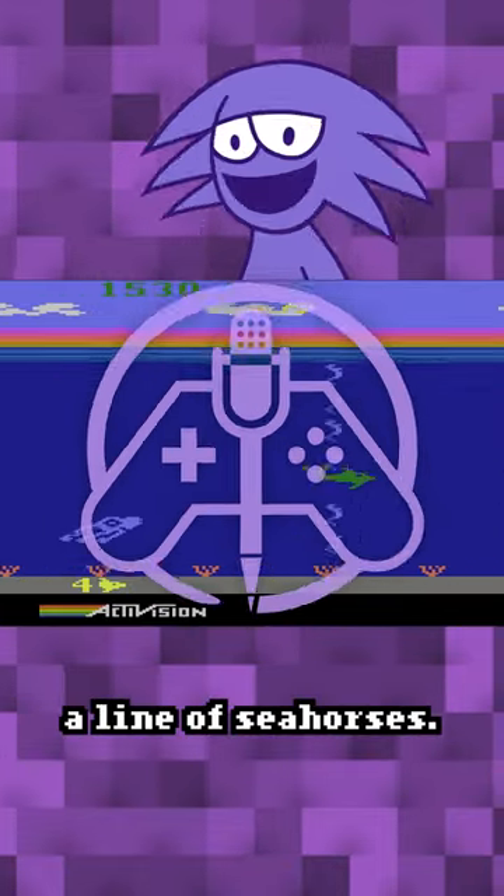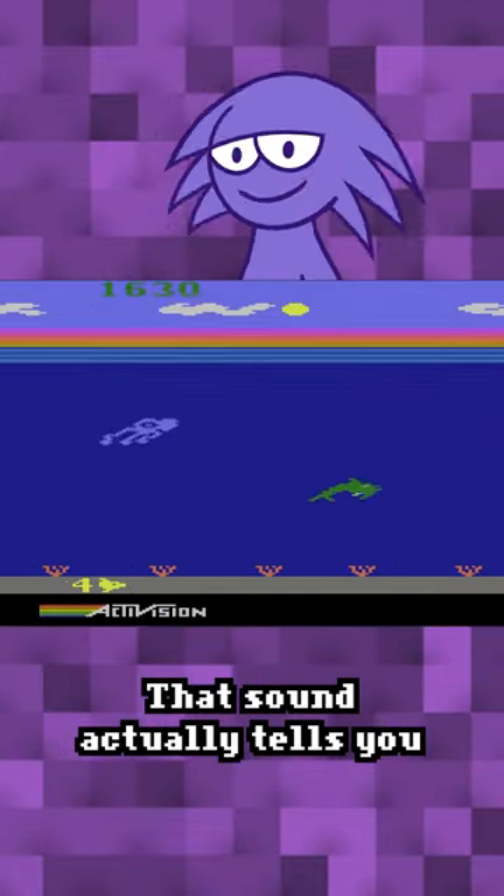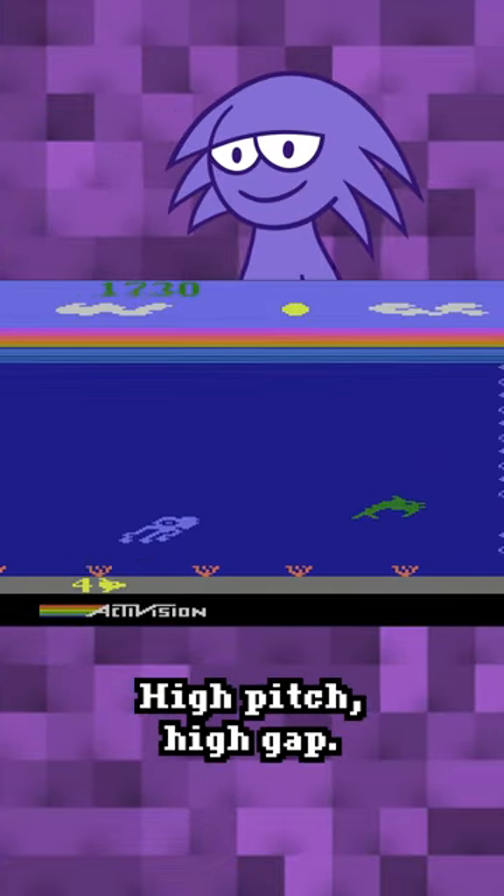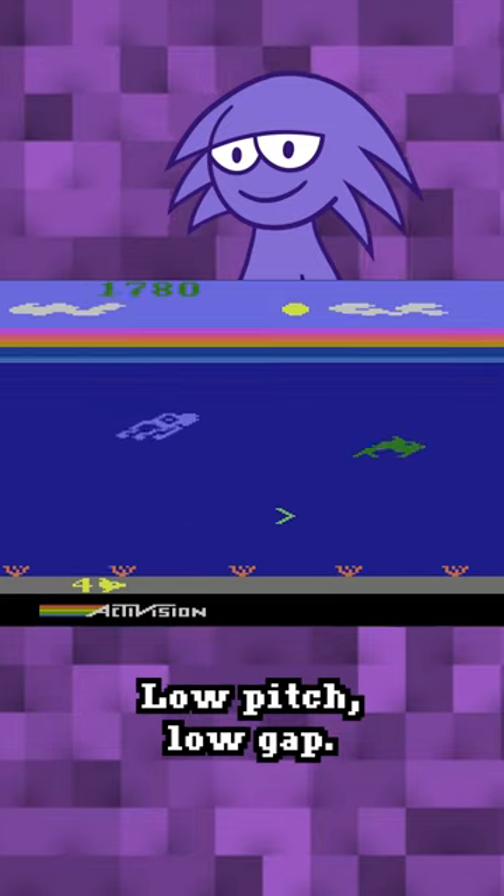You'll hear a sound before you run across a line of seahorses. That sound actually tells you where the gap in the seahorse line is going to be. High pitch, high gap. Low pitch, low gap.